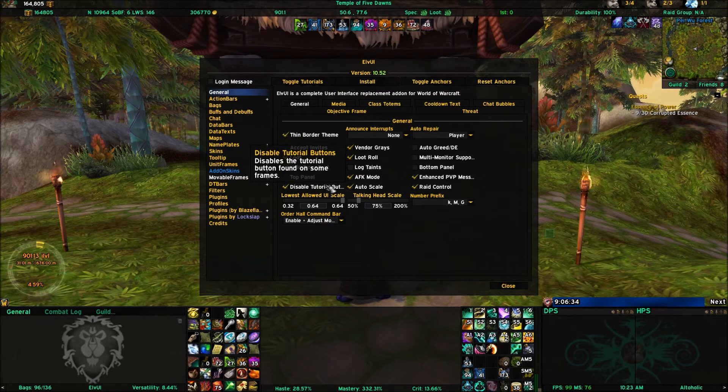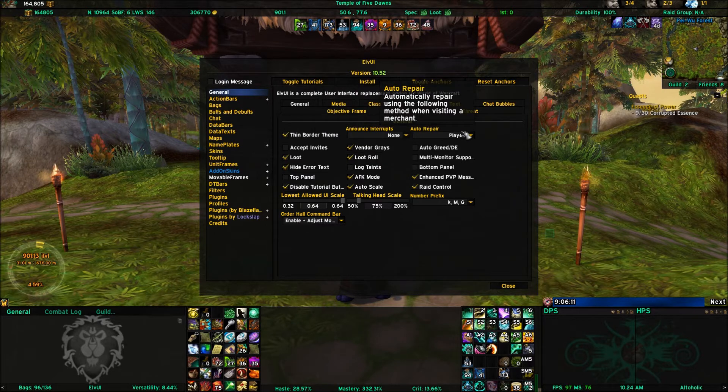You can disable tutorial buttons, which I normally do. Vendor greys — this will automatically vendor grey items at any vendor you go to that has the capability to repair. I use that, and it'll automatically repair at the same time. So it does those two things automatically as soon as I go to a vendor.